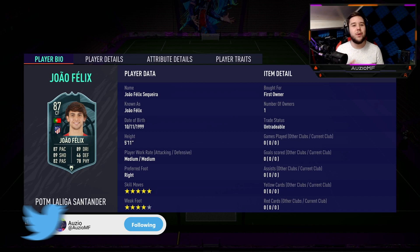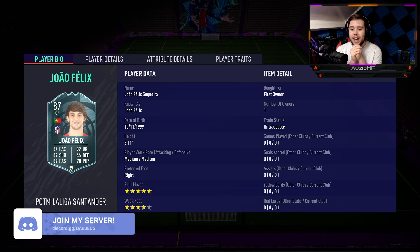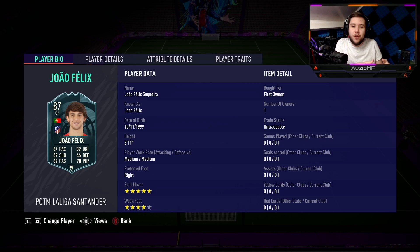Felix without a doubt is an amazing card this year - an amazing player this year. His gold card was sensational, his inform was sensational. I gave that inform an 8.6 out of 10 and I'm thinking to myself, how much of an improvement is this card compared to the inform card? That is the question I will be answering today. Now how much is he going for as an SBC?